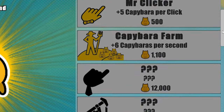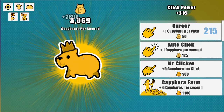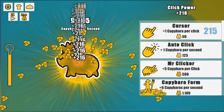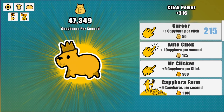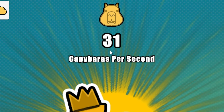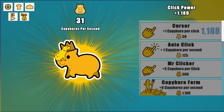Now we have 215 cursors, so we get 216 per click. We also have a bunch of upgrades over here. We got a thing that gave us 3,000 capybaras. Let's run the auto clicker for a second — we're already at 50,000, so let's just spend all that on cursor upgrades.